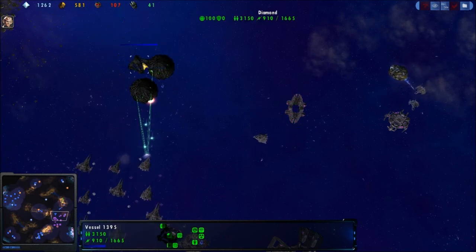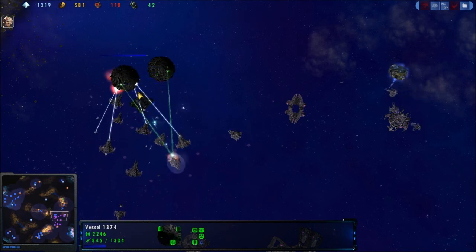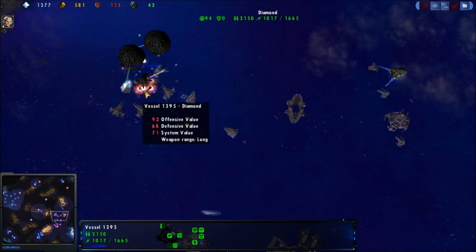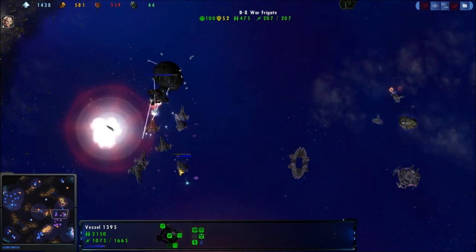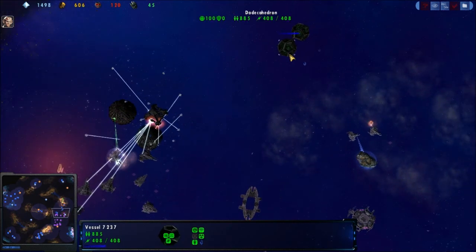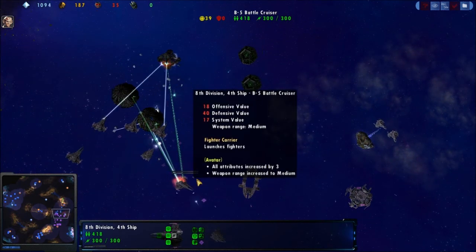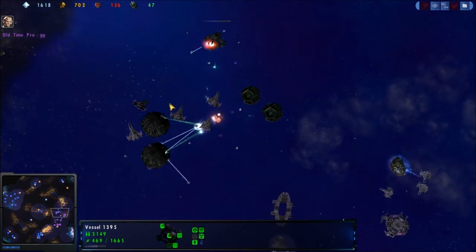And here comes a Diamond — the Diamond looks like a DPS Diamond. They are going after the Diamond. They really could get some kills here. This guy needs to go repair. Here comes the Dodes — those dadgum torpedoes really taking their toll. And there is the GG. Old Time Pro not able to fend off against the Borg here.